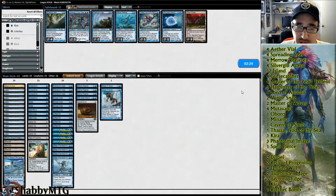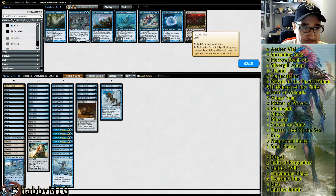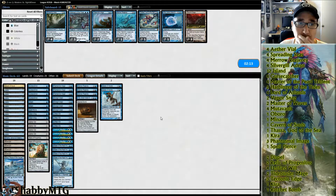We had a Master of Waves in our hand, we were just so far away from it. I could rotate in another land, say for a Master of Waves. I wonder if we really need Kira.